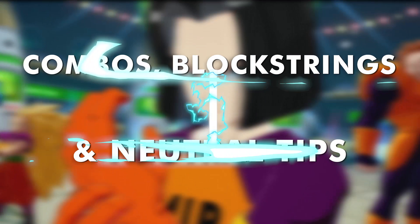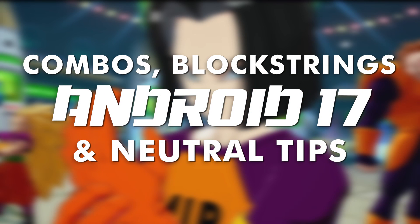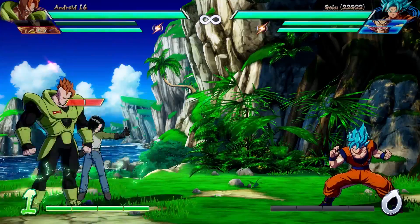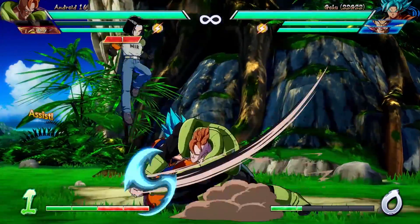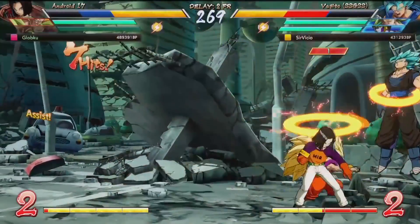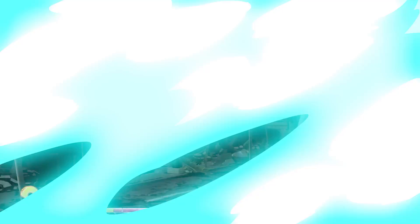Let's dive into Android 17. First of all, where does he fit in a team? Android 17 is better used as a point character. His assist can be very situational and does not work with every character, so if he's in the bench, he's not gonna help your team a lot. You want him as a point, because he really shines when he has at least one assist to help him out.